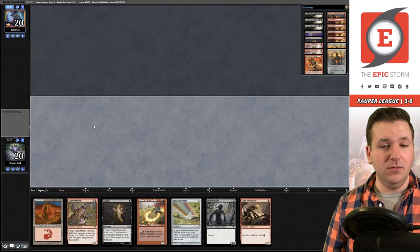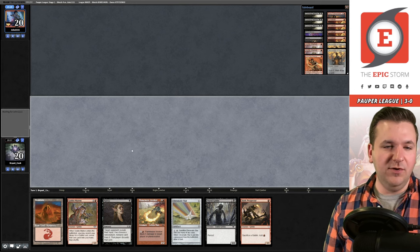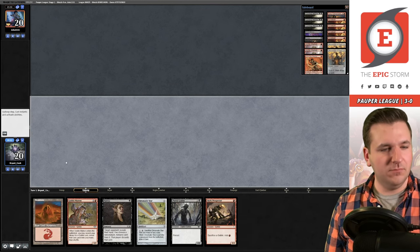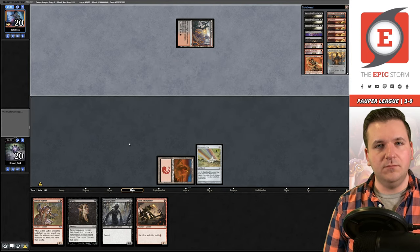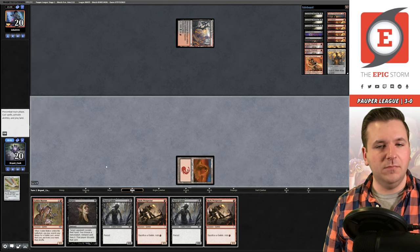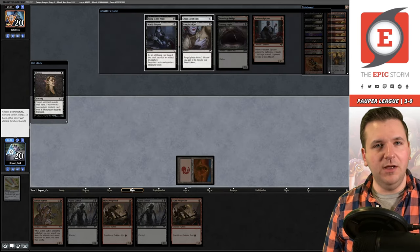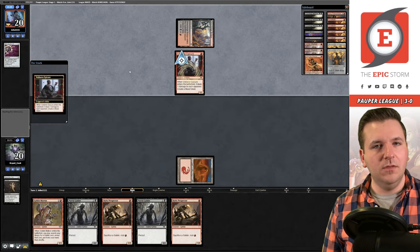Game 3 — this hand seems really risky: no second land, no First Day of Class. I'll keep it anyway. We have the Chromatic Star, just gotta get lucky. Bridge, draw into a land — okay. We hit their Spellbomb but we don't have much going on. We play double Prospector and pass.